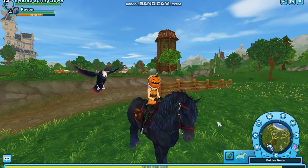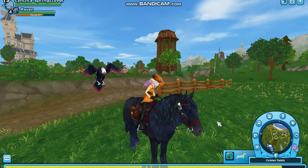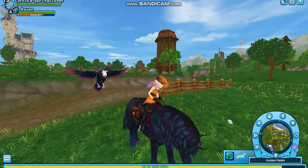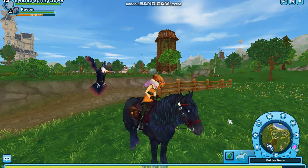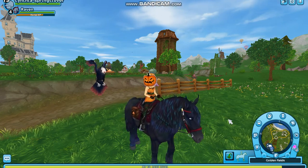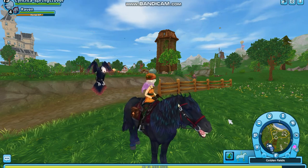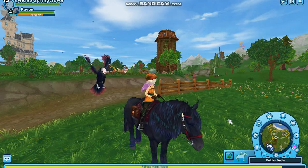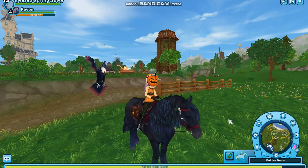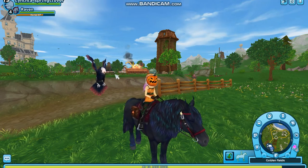Hello everyone and welcome back to another Star Stable video. So someone asked me what do we do with the bones. Basically, you're going to collect 80 bones and then you're going to collect 20 feathers and then 50 soul shards, and then you have to find and collect the Witch's Eye Garnet in order to create your new raven pet right here.